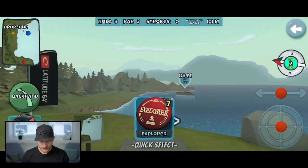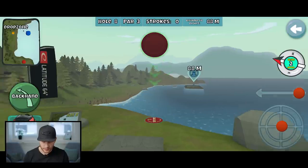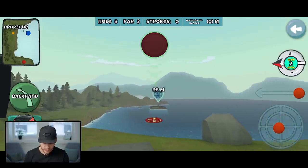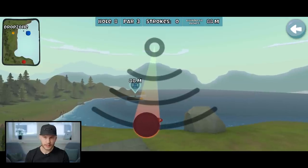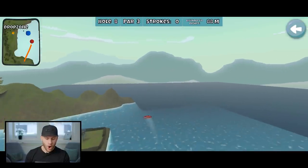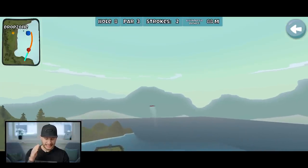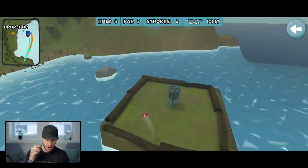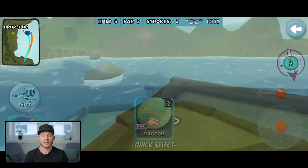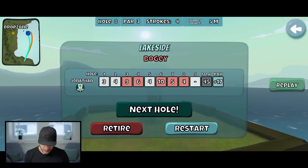It feels like I have a choice here: either go for the basket, or go for the basket. I'm going for the basket, obviously. You just have to trust the game, your instinct, and disc. And the fade — oh! Please break this putt, it's so close. Next hole — it's all red here.